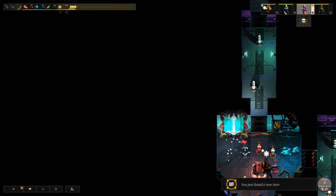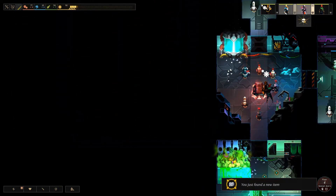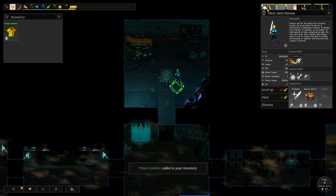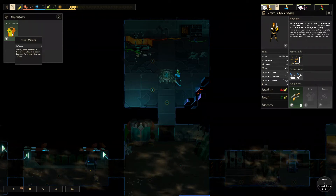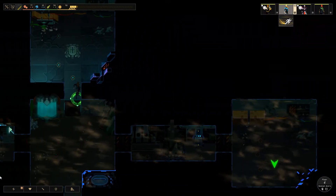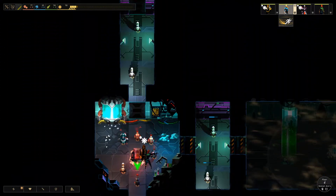Now you should have been back over there. What did we find for an item? Prison uniform — perfect. I think we'll give that to Max O'Kane because he's been running low on health recently. So we'll do that.